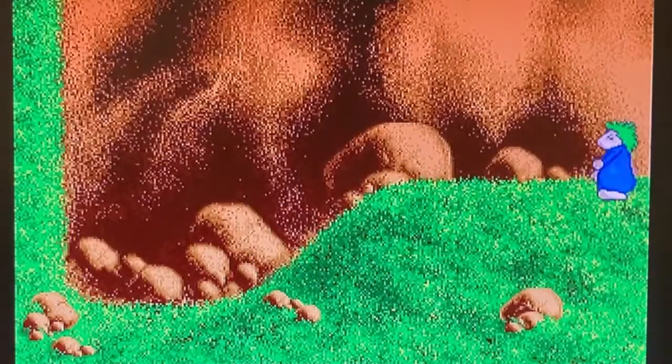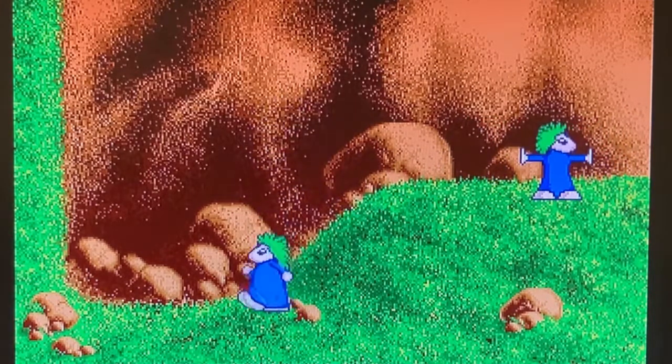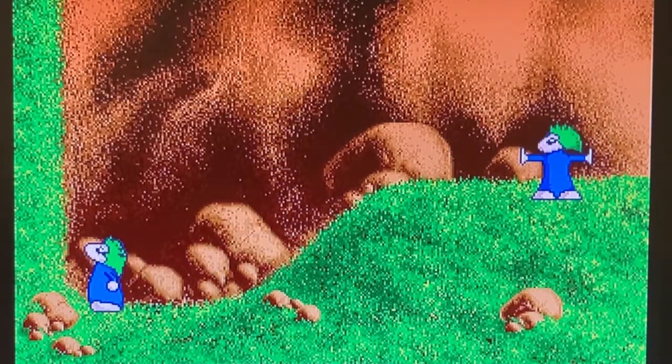Grab your umbrella parachute, your favorite mining pickaxe, maybe even a bomb or two for good measure, and get ready to walk determinately in one direction — because it's time to play Lemmings on the mighty Commodore Amiga.